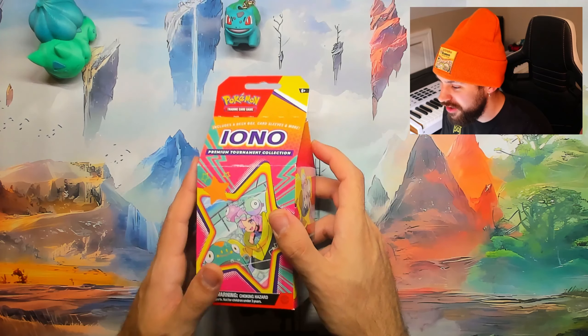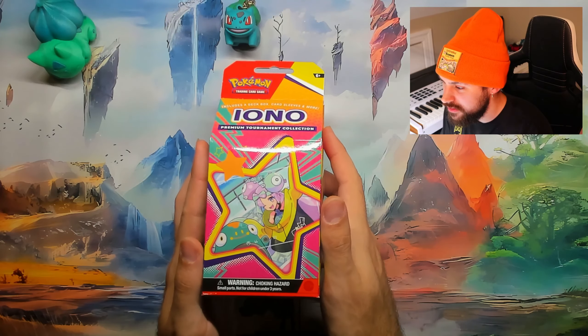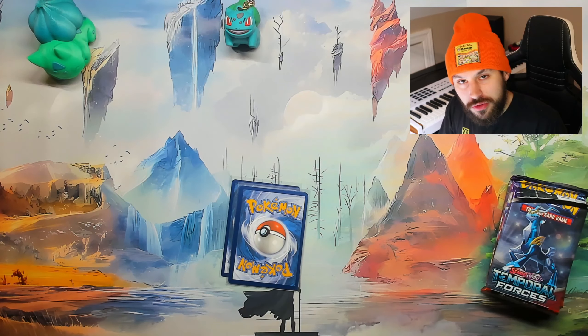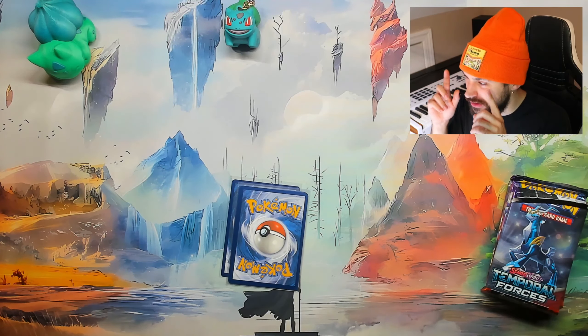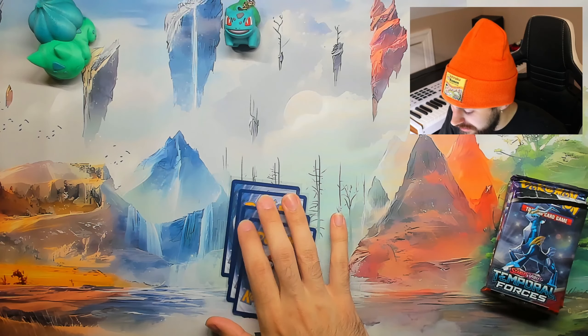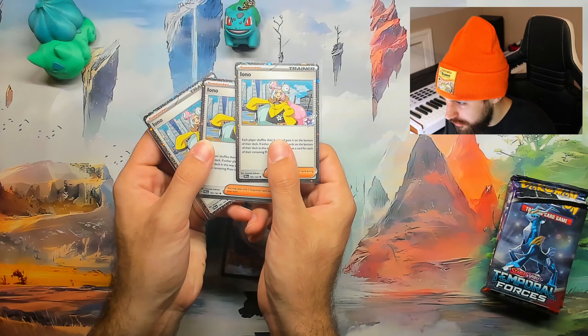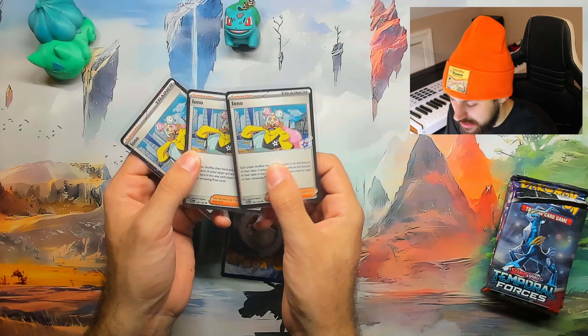Here we are with our beautiful autofocusing box. We'll cut to when it's open. Alright everybody, we're back — we have the box open. If you want to know all the contents inside of it, because it does come with quite a few little goodies that were surprising, make sure to go check out the short. There should be an I somewhere up there. We did get three of the same promo cards in here, which are all these IONOs. They all got the same little stamp on them.